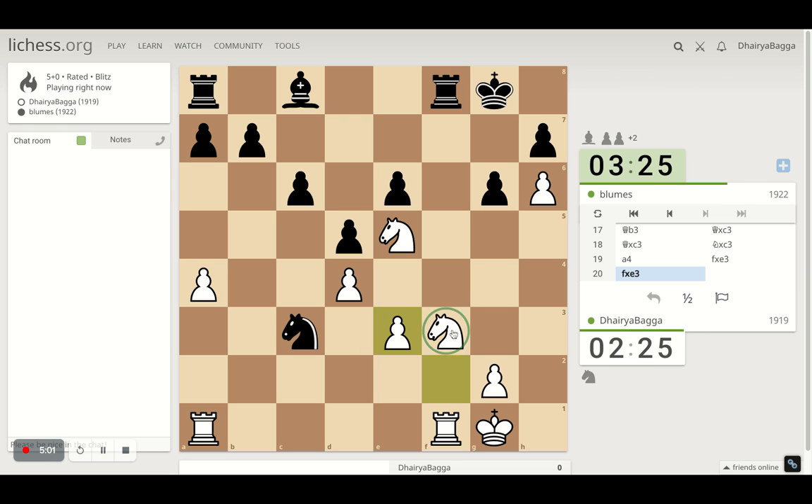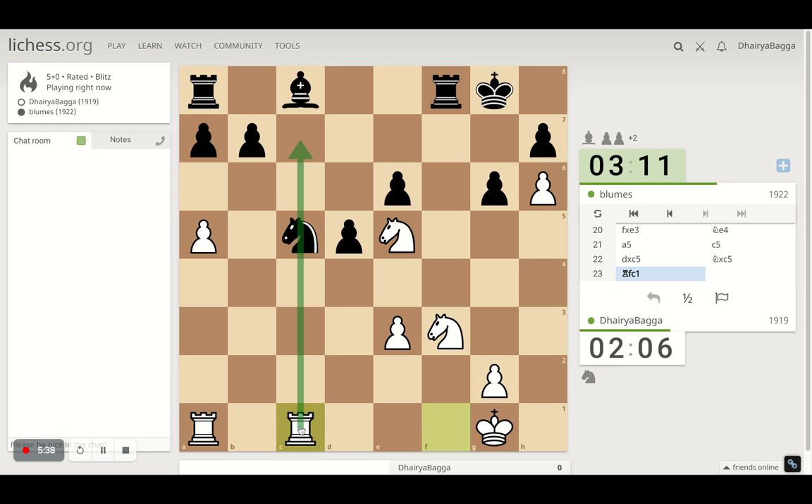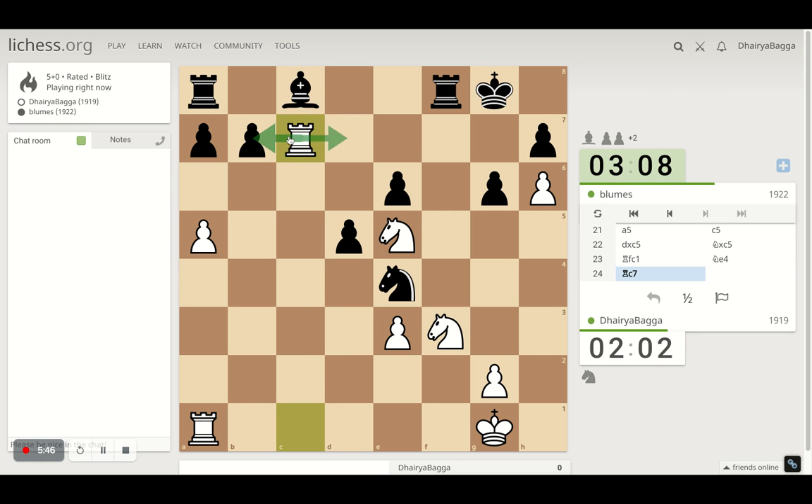He takes back. I can exchange rooks — certainly not the top of my priority list. I'll go up. He wants to give me a pawn and get his knight there — kind of okay for me as well. Let's get this rook active; that can do something. That's a check to begin with. Things can change pretty quickly in chess — I'm about to experience that.